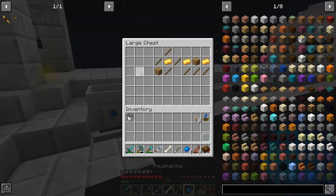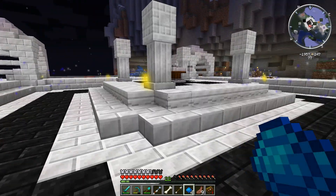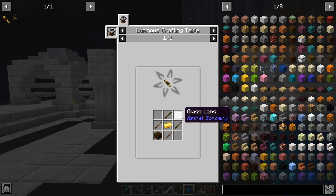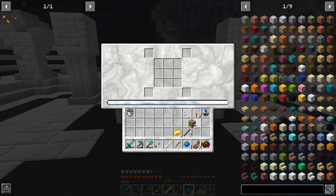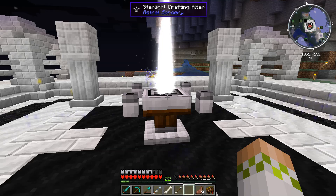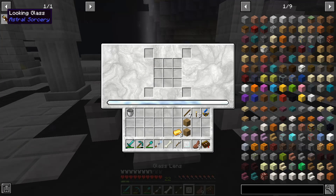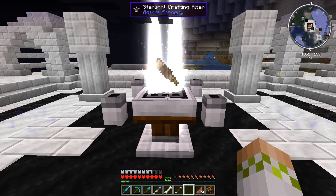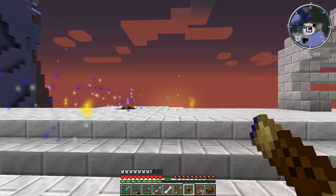For crafting, there are no additional setups required — just a nice open area to work in. Starting with the looking glass: it takes a glass lens, four sticks, a piece of gold, and any kind of plank. To make the glass lens first, you need four aquamarine and a glass pane. There we go — we've got the glass lens, and now we can craft the looking glass.